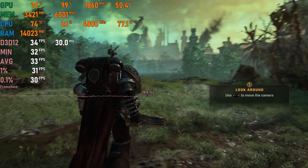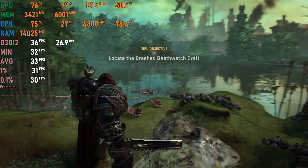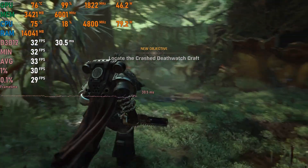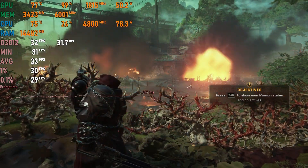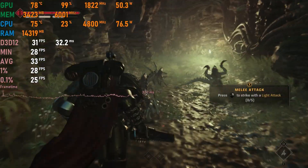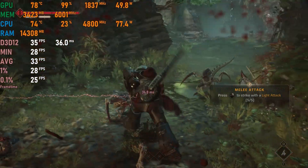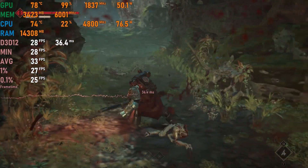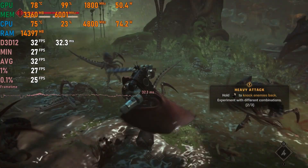Warhammer 40,000: Space Marine 2 on low settings with DLSS set to balanced: this is a recently released title and it shows. Upscaling ruins the intended look with aggressive smoothening, and even explosions look very low quality. We barely managed to stay above 30 fps with averages of 28 to 33 fps.